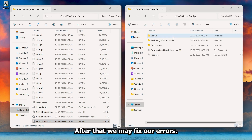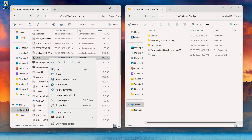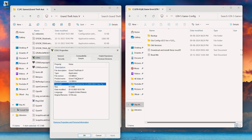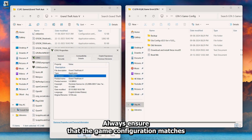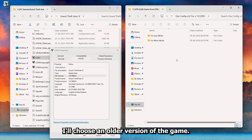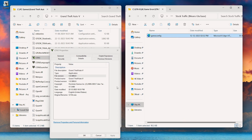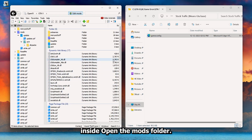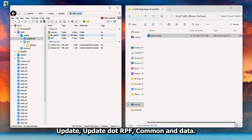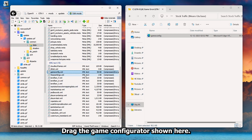After that, we may fix our errors. Install GTA 5 game configuration. Always ensure that the game configuration matches your exact game version, or the game will not start. I'll choose an older version of the game. Inside, open the mods folder, then update, update.rpf, common, and data. Drag the game configuration file here.